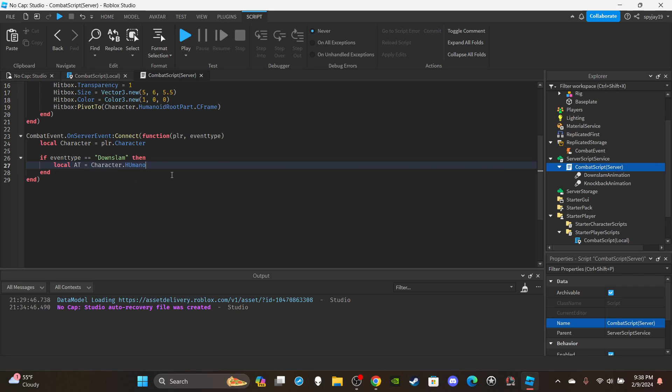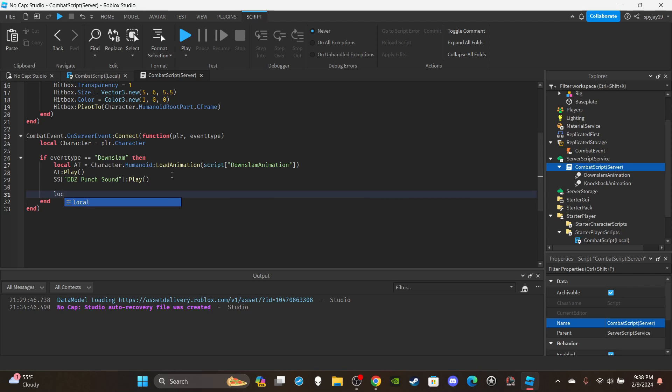Set up the animation track: `local at = character.Humanoid:LoadAnimation(script["DownSlamAnimation"])`, then `at:Play()`. Also play your punch sound effect. Then we're going to make the hitbox touchable, so first create a local variable: `local hitbox = character.HumanoidRootPart.Hitbox`, and then set `hitbox.CanTouch = true`.